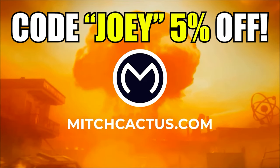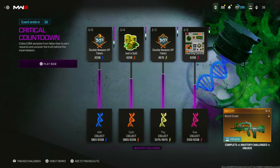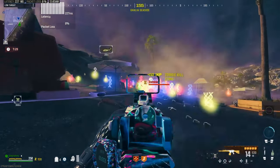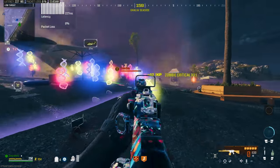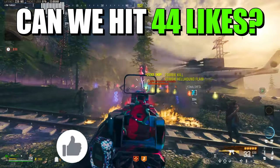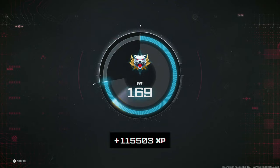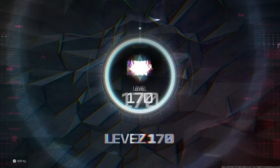Now let's get back to the video. This event camo requires all the DNA. As you can see right now, the whole entire screen is filled with colorful DNA. You can get literally thousands in one single game, making the event so much faster. You're also going to get over 120,000 XP as well, as shown on screen.